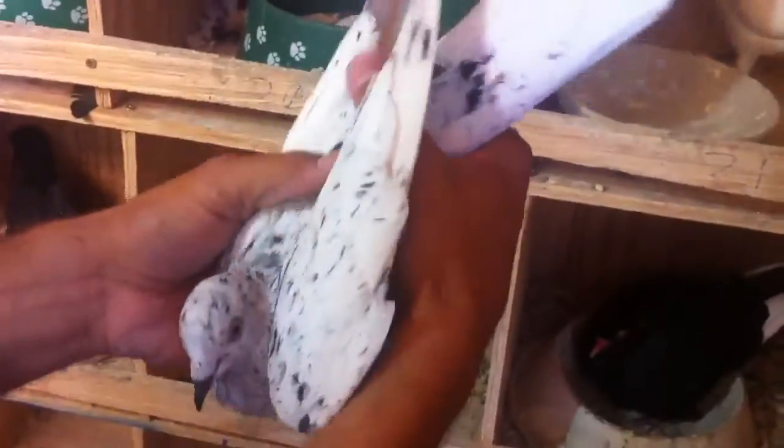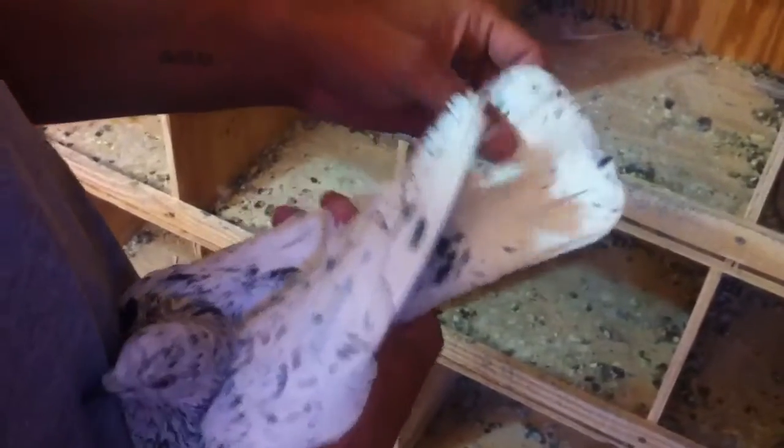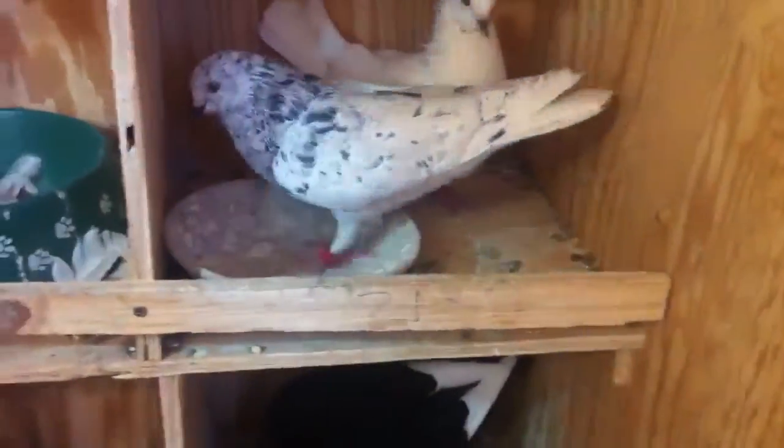Look at this guy here — this is an ash red bar pet grizzle. Pet spread, not almond — it is not an almond. The reason why he has so much flecking is because he has the spread gene. The spread gene is the same gene that turns a blue to a black, and it spreads the tail bar, so it hits some flecks on the tail and just spreads it all over.